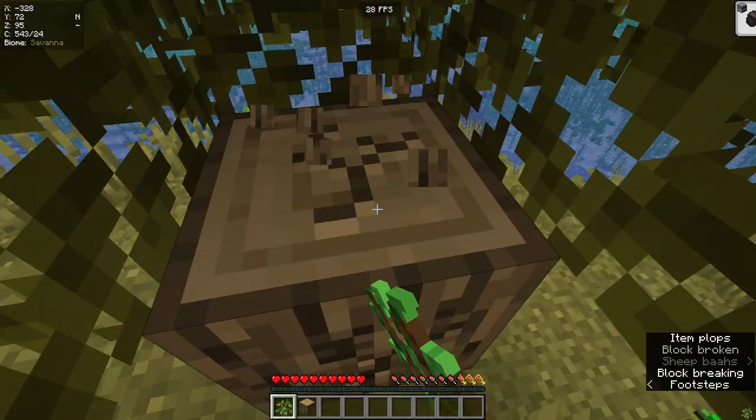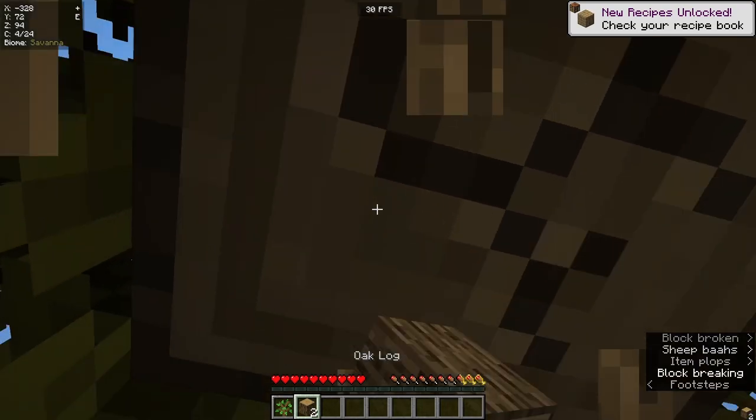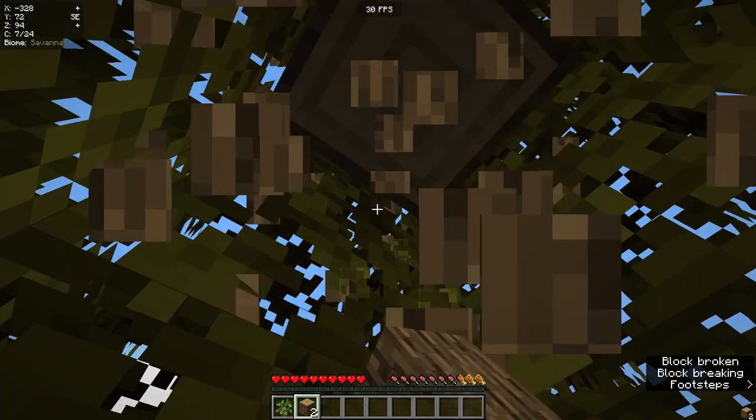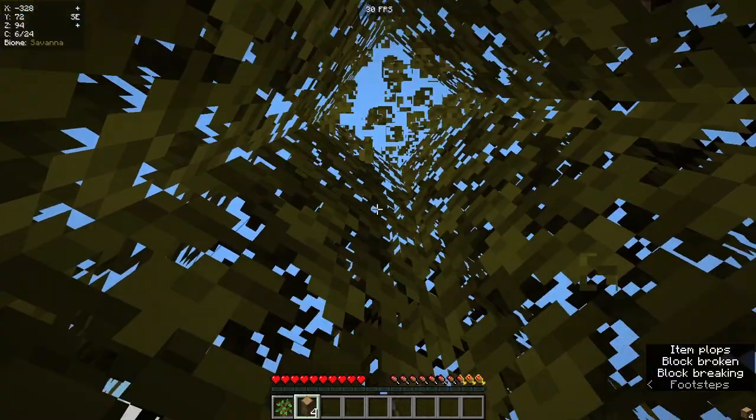In today's episode we're going to be looking at how you can beat your first night. As you can see straight away, the first thing you want to do is find a tree. No matter what biome you're in — if you're in a desert, a forest, a plains biome, a snowy biome — you need to find some wood.